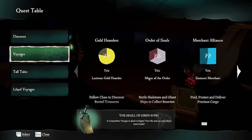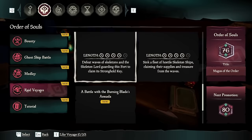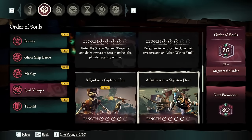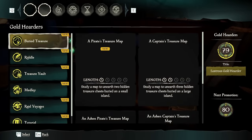Board your ship and visit the quest table. You're going to want to go to Voyages, Order of Souls, Raid Voyages, and scroll down until you see the Skeleton Fleet Voyage. You're then going to want to like this voyage to locate it quicker when you visit your quest table again.